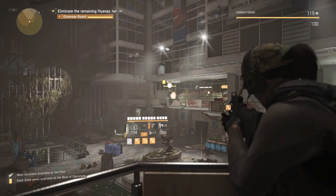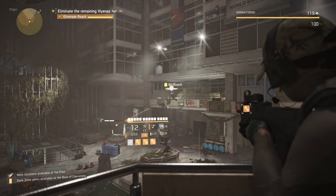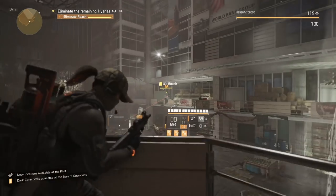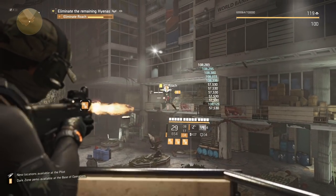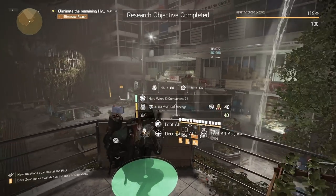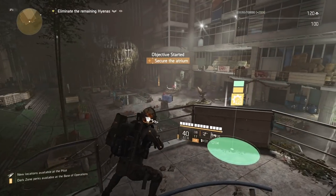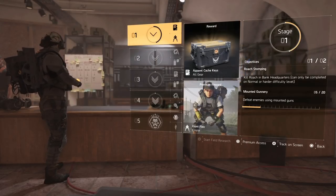Doing it on normal is going to allow you to kill enemies a lot faster, so that's what I'd recommend to get through these quickly. All you have to do is shoot them — on hard, Roach isn't hard to kill at all, he shouldn't put any damage on you with a skill build. You should then get the notification that says research objective completed: Roach.